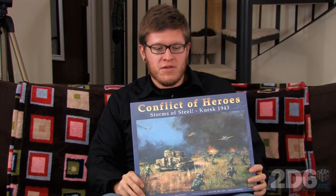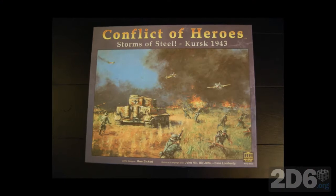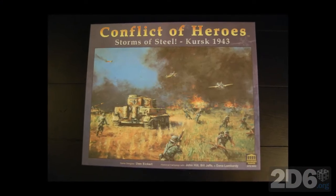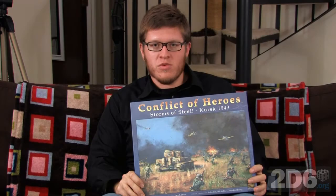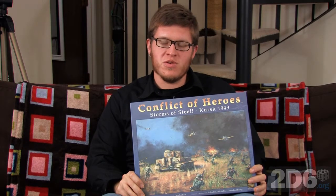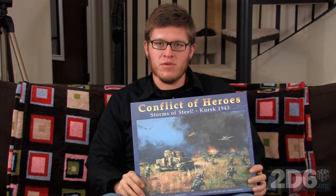This week we played Conflict of Heroes, Storms of Steel, Kursk 1943 by Academy Games. It's a 2-4 player World War II based war game. It should take you between 1 and 3 hours once you know what you're doing, depending on which firefight you choose. A special thanks to Eichert, the designer, for sending us this copy.